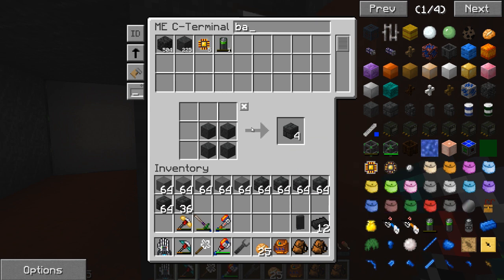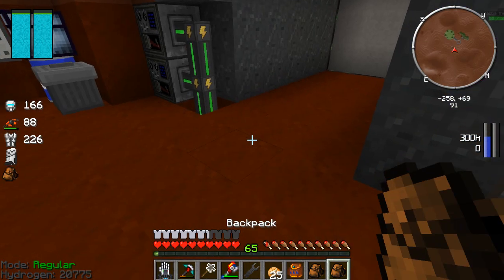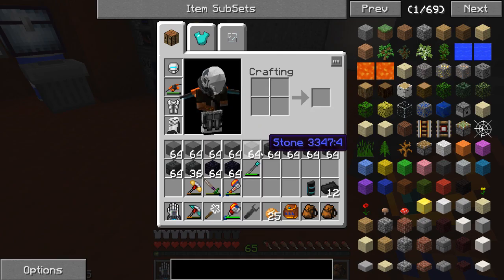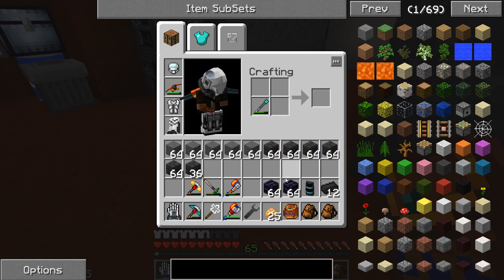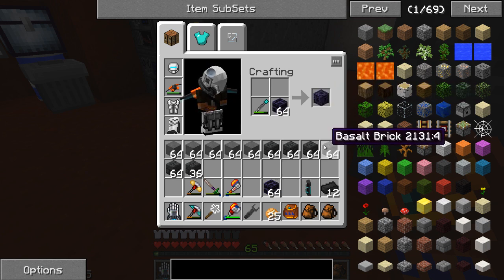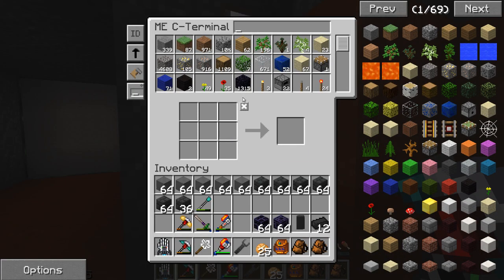That might be enough. There's also another accent I want to add — I'm going to use obsidian. Let me grab about two stacks of that and use our chisel on it. Combine those together and that gives us obsidian bricks. We can combine that again to make fancy obsidian brick. I'm going to try it — you never know unless you try.